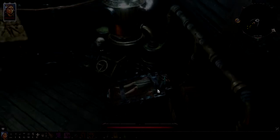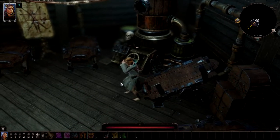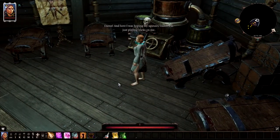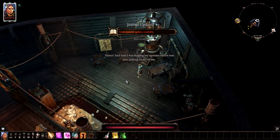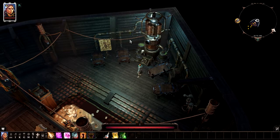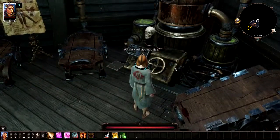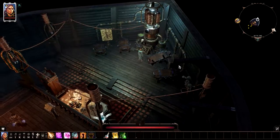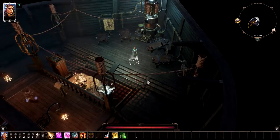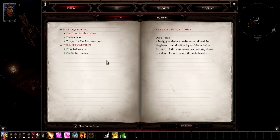And so it begins. This is Lohse, lying down here. She's had the collar attached. If we press Alt we can see all the things that we can pick up. The grinning skull - five new journal updates are available. It sounds like we're on a boat. Everything is moving slightly. We do have some journal updates. There's somebody over here - Magister Siwan. Let's have a look at the journal updates first of all.